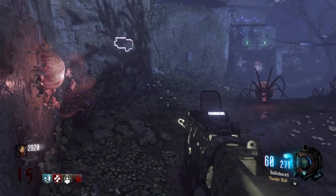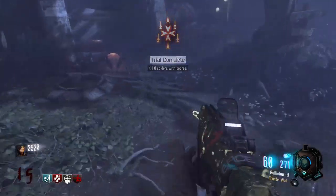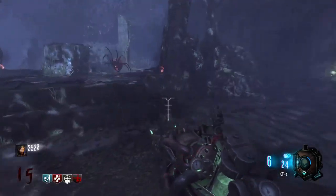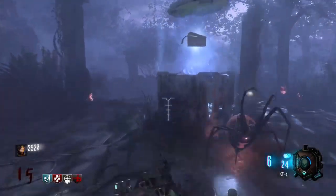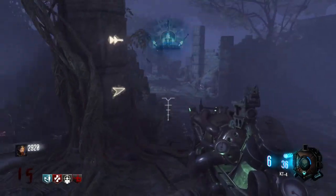Here's what it looks like when you actually complete a trial. As a bonus, for each trial that you complete, if you go back to the altar area and go to the challenges, once you complete it you hit square and you can actually get a bonus. These bonuses can range from weapons, max ammo, power-ups, things like that.